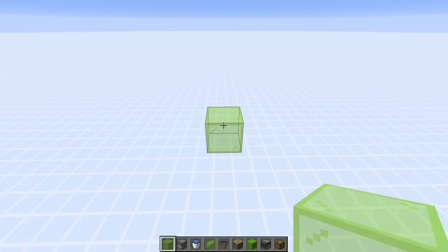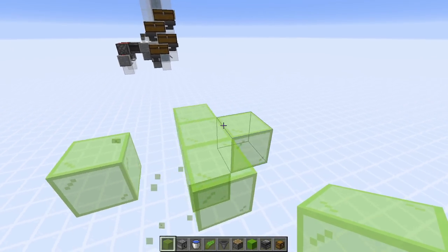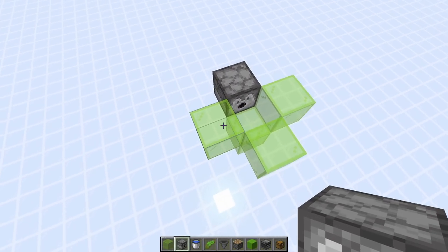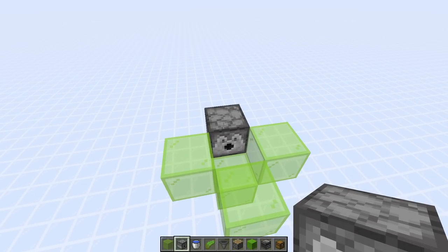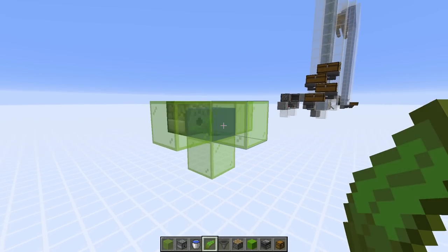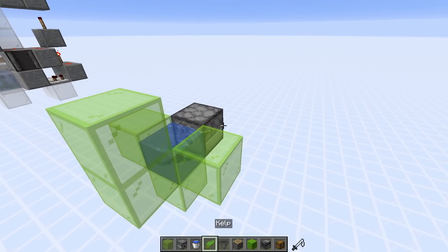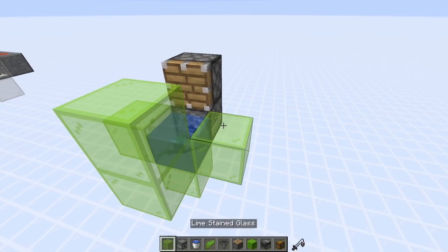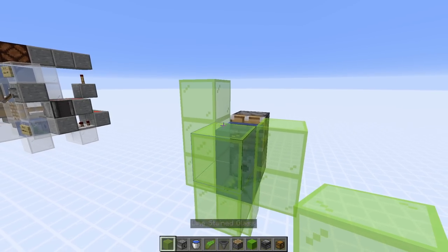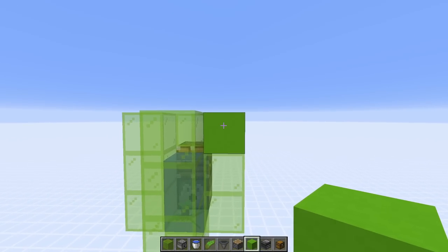Let's build this step by step. Any block you see as glass can be any block — I use glass to see inside. Start with a single block at the bottom, three blocks around it, and then a dispenser at the back — make sure it's a dispenser and not a dropper. Put some water in and plant your kelp. Then add a glass block along the top, a piston on top of the dispenser, and glass blocks either side, filling with water too.